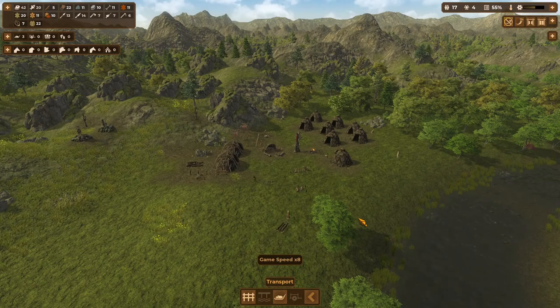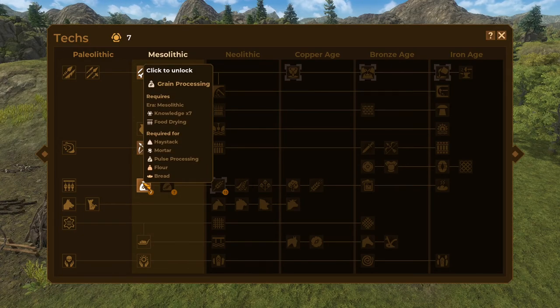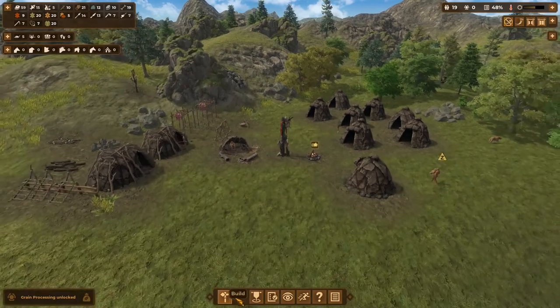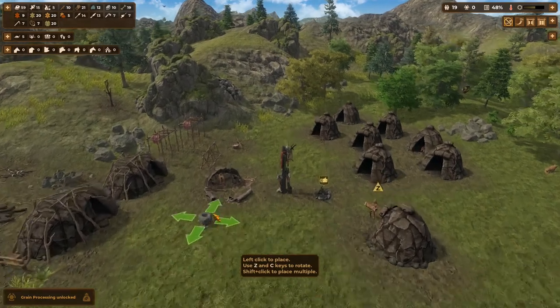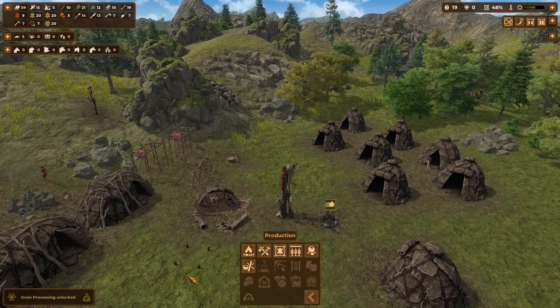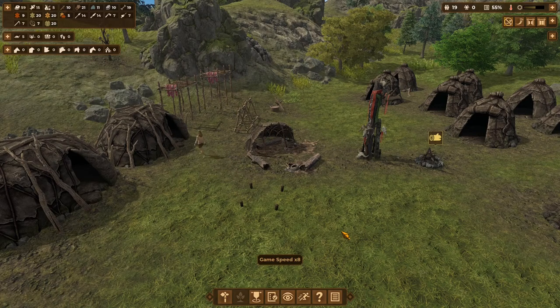We'll speed this up until we have something else to show, whether it's an attack or unlocking our next knowledge. We've got seven knowledge now, so we can unlock another technology. We've got bone polishing, archery, and grain processing available to us. I think we're going to go with grain processing because it will let us build the mortar, and that will allow us to create flour from wild grains that we can harvest with the sickle — or buy from the trader — and then bake bread. So let's unlock that.